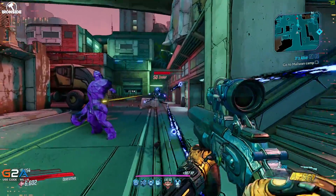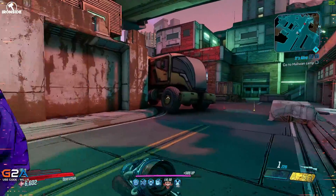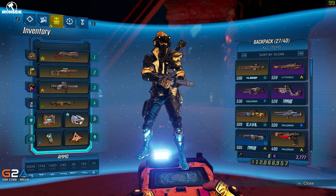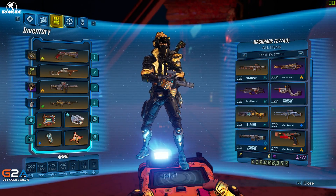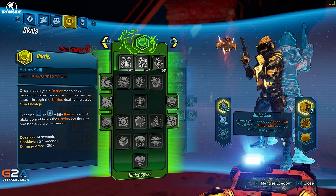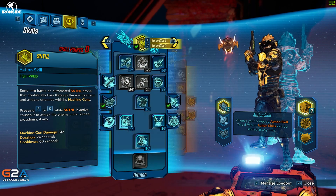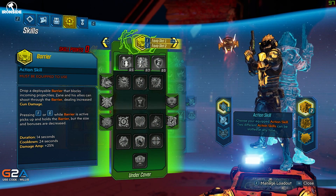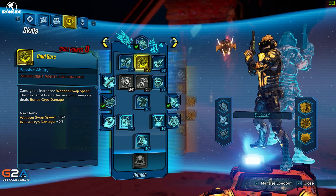Let's go over the skills and then I'll show you some gameplay of the build. You've probably seen the intro where I'm killing the boss super quick and then killing some ads — that's the type of damage you're looking to do, and it was on Mayhem 3. We're going to be focusing on the Double Agent tree and the Hitman tree. Honestly, the Undercover tree is garbage — don't even use that.